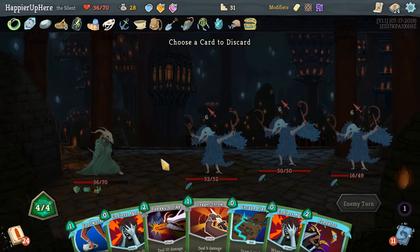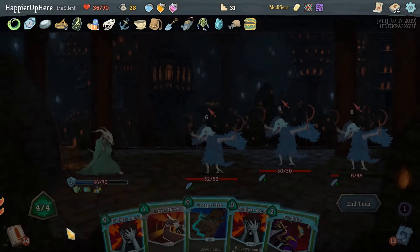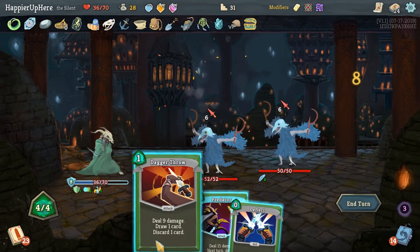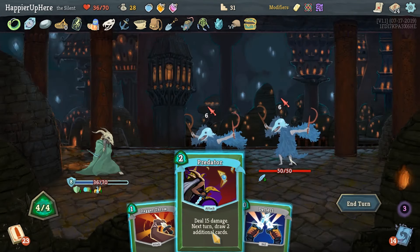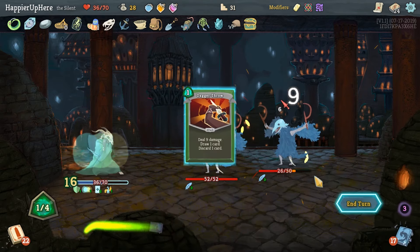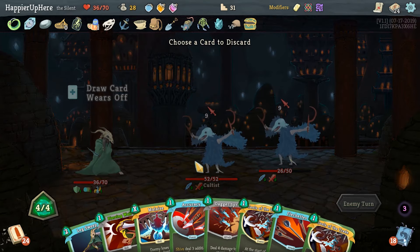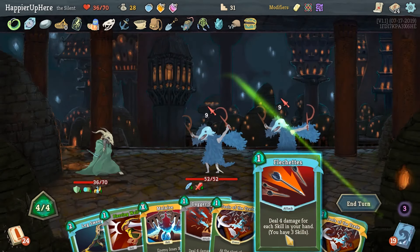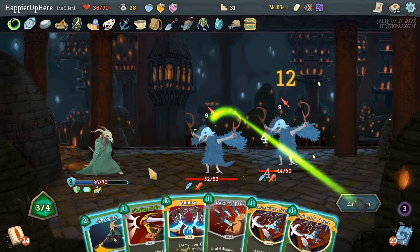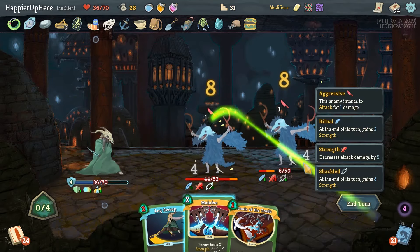18 incoming — I'll get rid of Footwork. Sneaky Strike, Escape Plan is going to give us Deflect — very nice. Let's kill you, then Predator, Deflect, and Dagger Throw. Another 18 incoming — Piercing Well is going to be great here, definitely don't need Accuracy. That's 12 damage — not bad. Let's do Flechettes, definitely want to do Piercing Well, then Tools of the Trade and Dagger Spray.